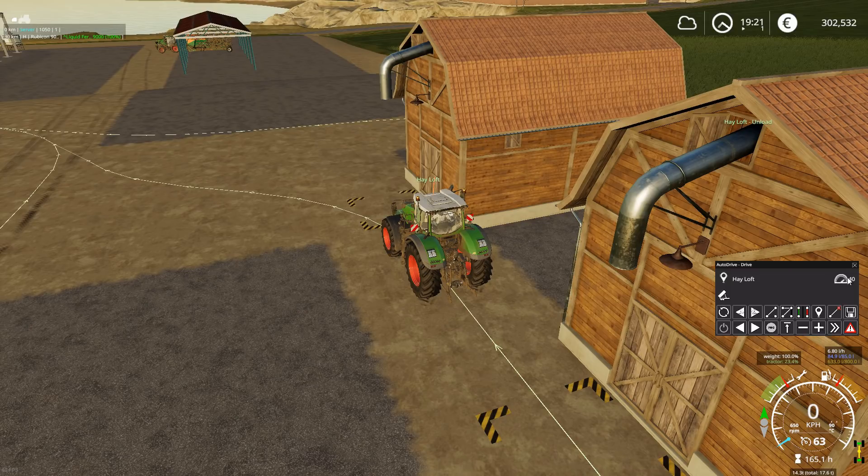You can use the plus and minus buttons to increase or decrease the maximum speed the driver is going at — he will slow down in curves. You can also switch modes here. The current mode is just 'Drive', meaning the driver goes straight to the destination. You also have 'Pick Up and Deliver' — useful if you have a trailer and want to pick something up at one destination and deliver it at another. You can also choose which fill type you want, such as soybeans or corn, by scrolling your mouse wheel.